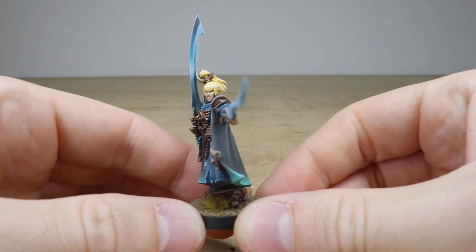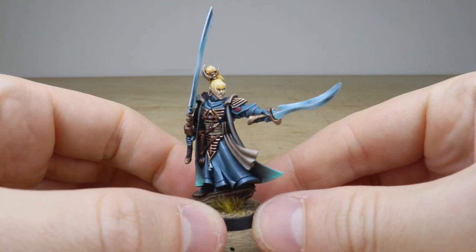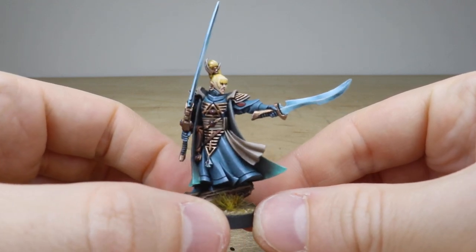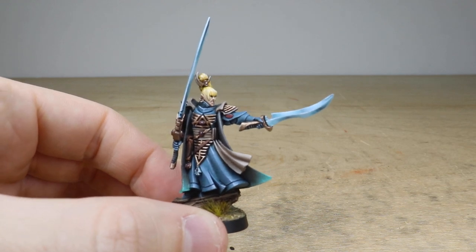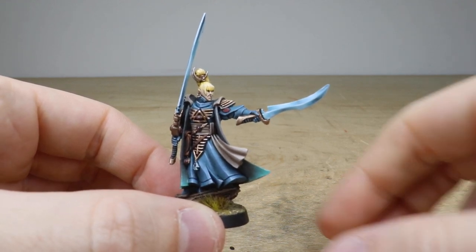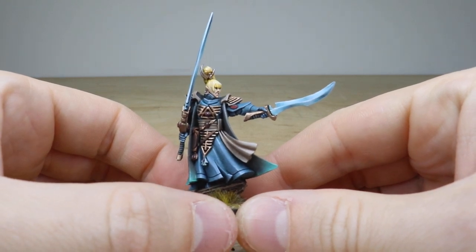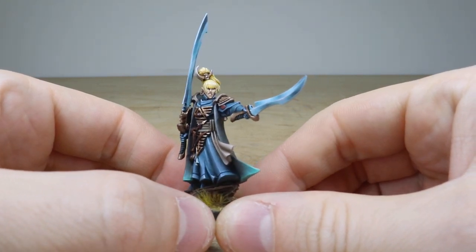We've also got a different head — a bare-headed Eldar, not the helm that they normally have — with this really cool blonde hair, which is just awesome. Calum's done a great job on the model with nice, really desaturated gold on some of the areas of detail. We've also got all the little trinkets and things done in a whitish color, which is quite nice.